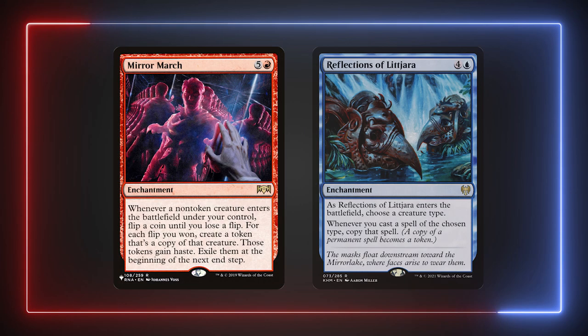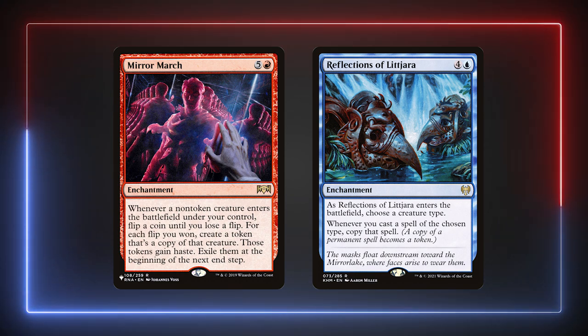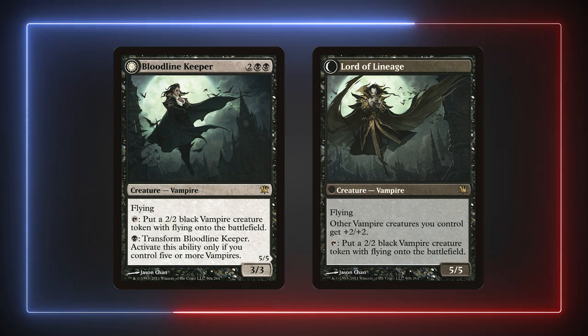Mirror March and Reflections of Littjara will also clone our creatures while putting on even more Evelyn triggers. There are a ton of vampires between black and red and I won't cover all the creatures in this deck, but as far as expanding our board state is concerned, Bloodline Keeper produces flying tokens that trigger our commander and eventually flips into an Anthem while still retaining the token production.